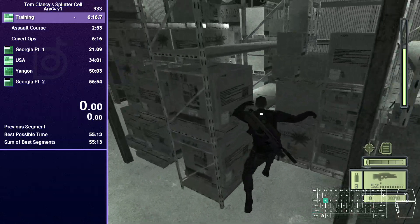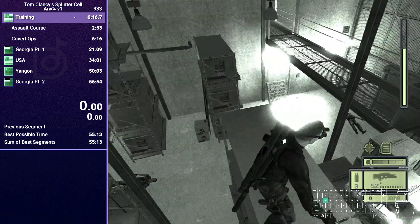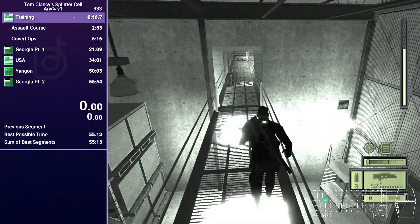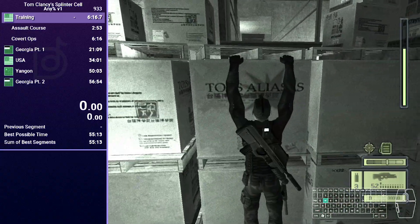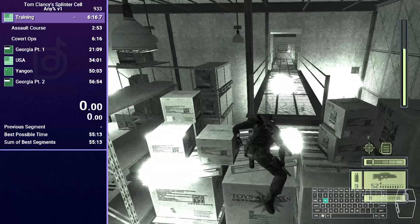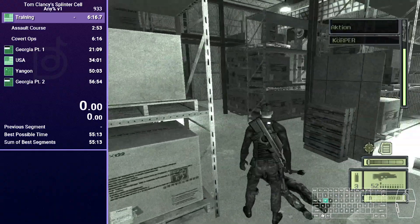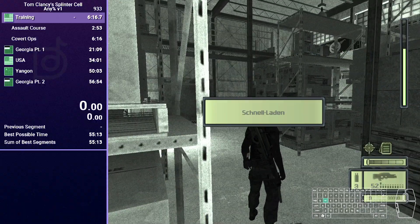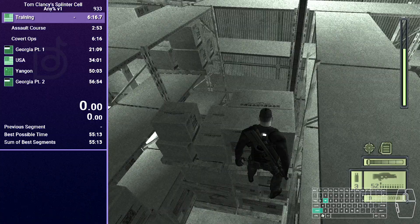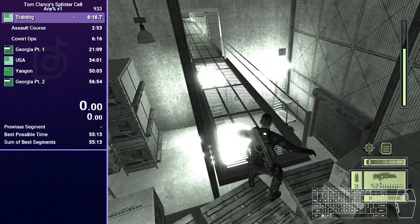There are two routes essentially. The first one, which I like to do, is wall jumping onto this little pallet sticking out and then on top of this box, onto the shelves, and just go in here. Alternatively, you can go right here but this may cause an alarm, so be careful. The reason to consider option two is because the first one can sometimes be a little unreliable — it happened to me once and I lost a run to it. So keep both routes in mind.